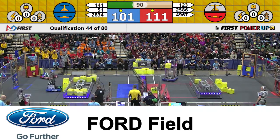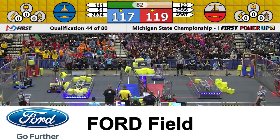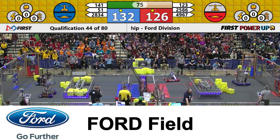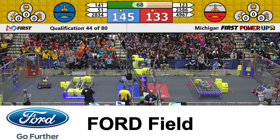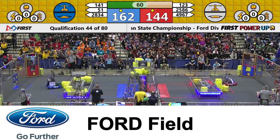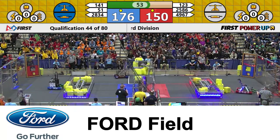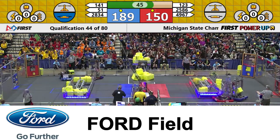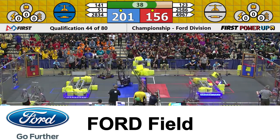Nice job, blue, taking control of that scale. Falling power cubes again — one, two tries there for the red alliance. That one stayed in place. Blue continues to own that. There you go — blue has evened up the red switch. And that one stayed in place, red. That scale is even.